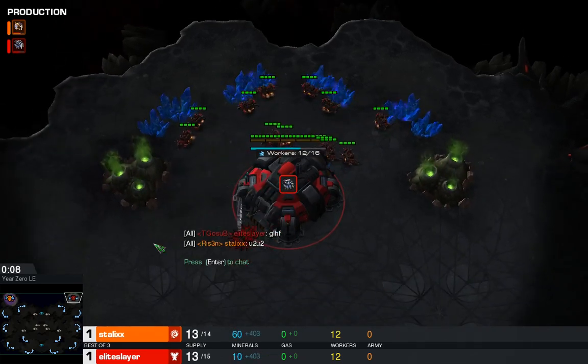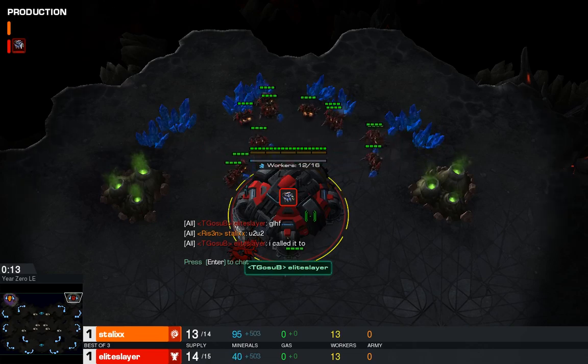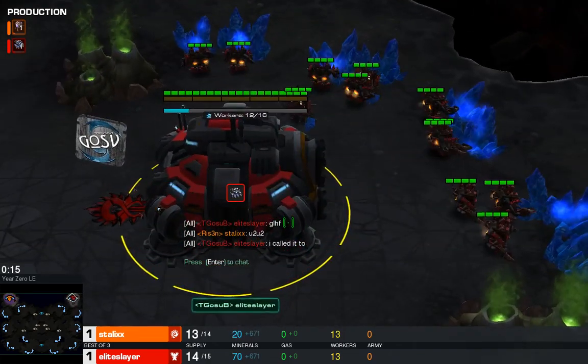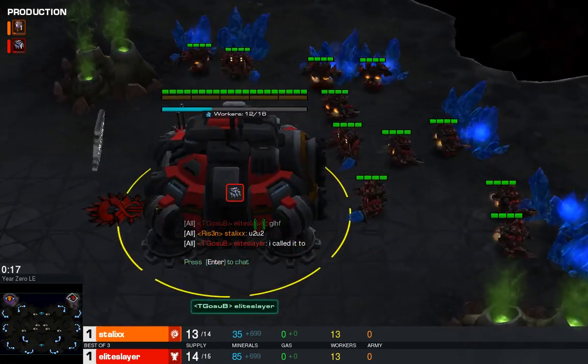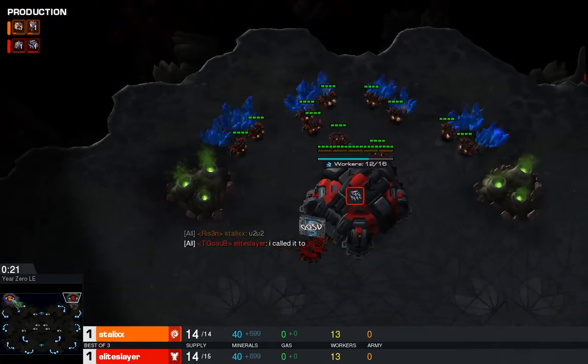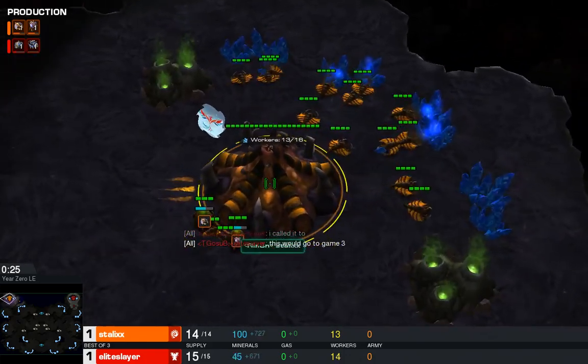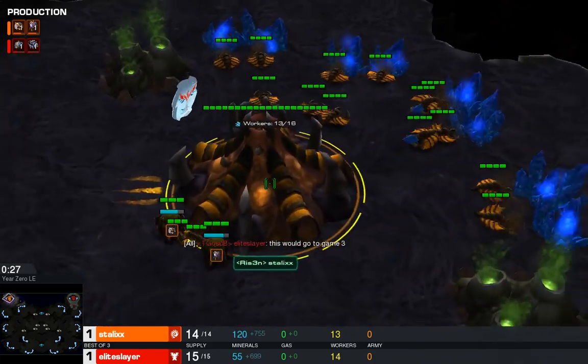In our very last match of the day — unless, as Renegade pointed out while I had my screen up, it is a tie. In the top right-hand corner, it's the red Terran player representing Tegosubi: Elite Slayer. And in the top left-hand corner, it's the orange Zerg from Risen Competitive: Stalix.